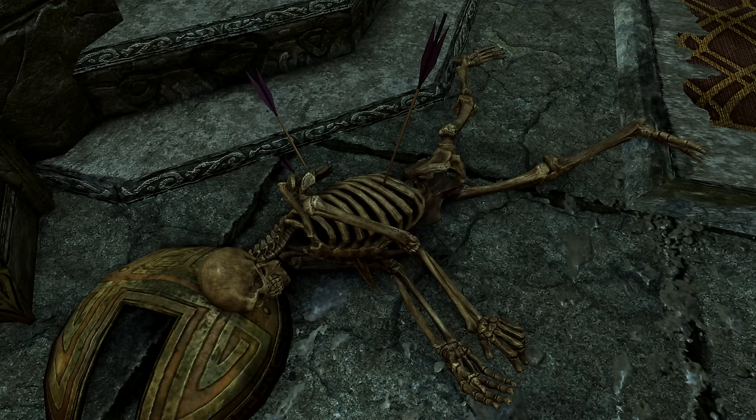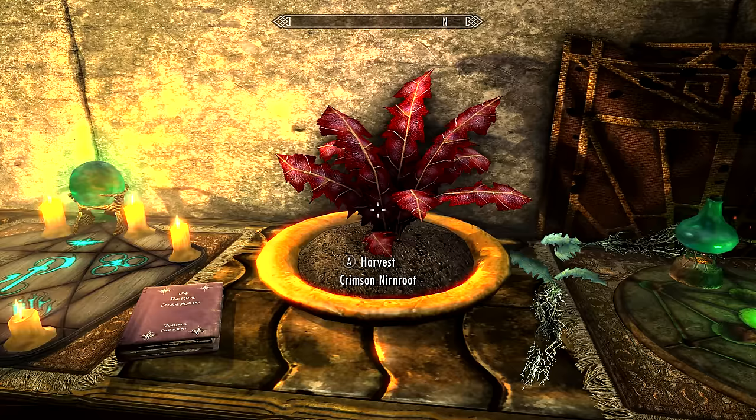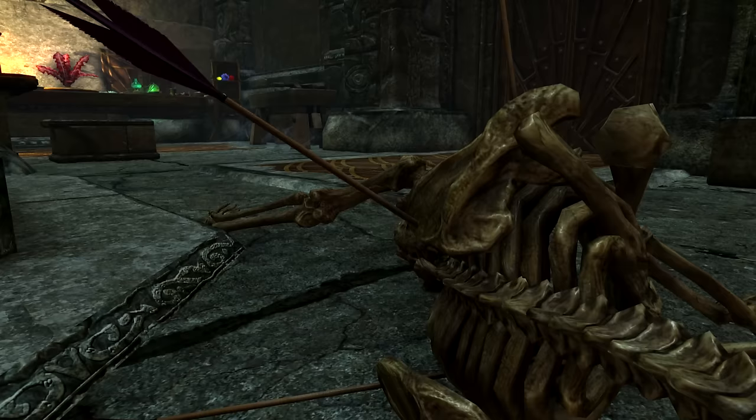We do actually know who Sindorion is, or was. In Elder Scrolls IV: Oblivion, he was the ultimate alchemist who gave us the quest to collect Nirnroots. And if you thought that quest was annoying, well Sindorion's come back to haunt you — after reading his journal, you'll get a quest to collect 30 Crimson Nirnroots and return them to the Sarethi sisters in Riften, who we've looked at before in the 10 Things You Didn't Need to Know About Skyrim.